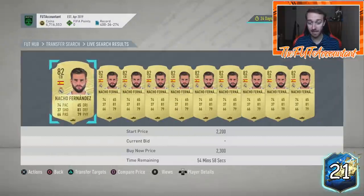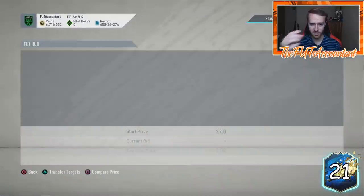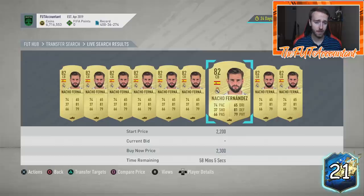If you invested ahead of time, you definitely made some coins — GGs. I was a bit scared. I said I don't know if you're going to make coins on this because we didn't see any new SBC in the code. But what EA did is they released that 82-plus double upgrade as a repeatable SBC today, which is awesome. These cards rose up about a thousand coins and they're going to keep rising.